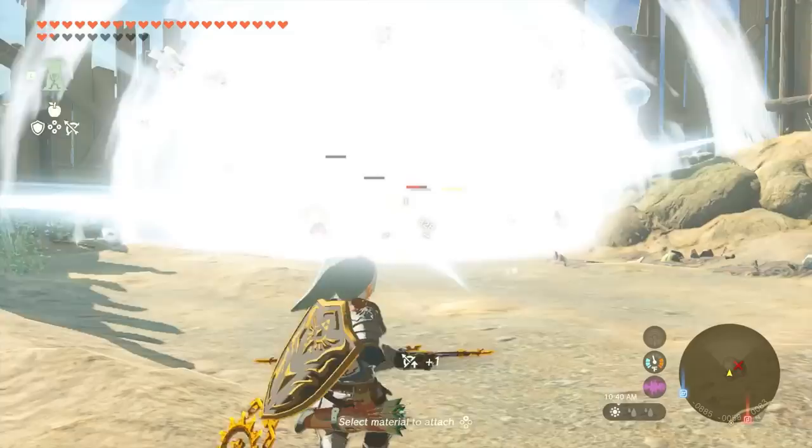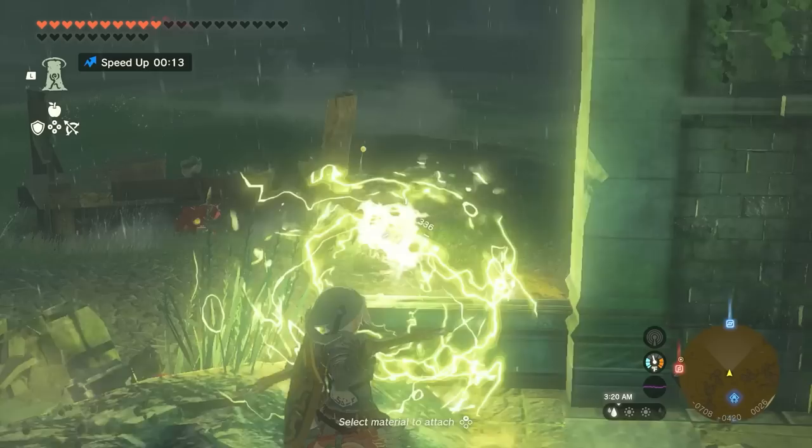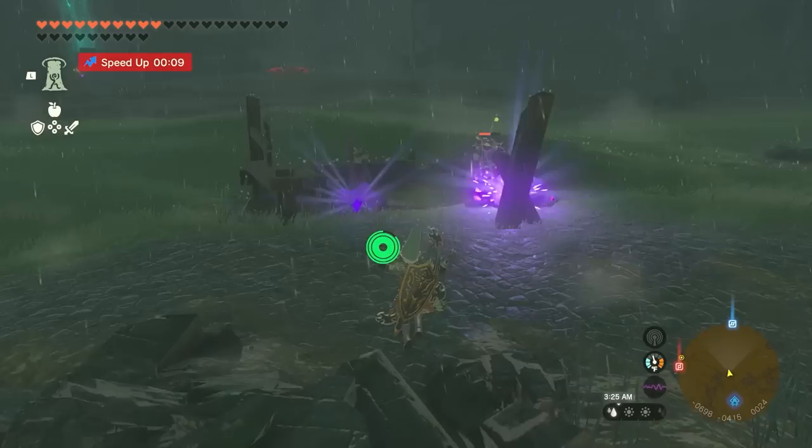Sapphire arrows can cause a massive AoE ice blast that freezes any enemies in the radius. Topaz arrows deal electric damage, opal arrows deal water damage, and ruby arrows deal fire damage in an area of effect. Topaz and sapphires are especially useful in certain scenarios as they can cripple entire groups of enemies in one go by freezing them solid or causing them to drop all of their weapons.